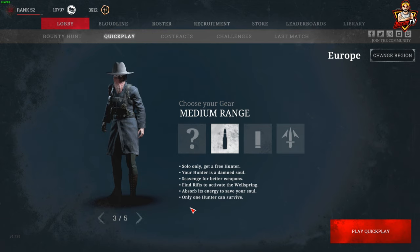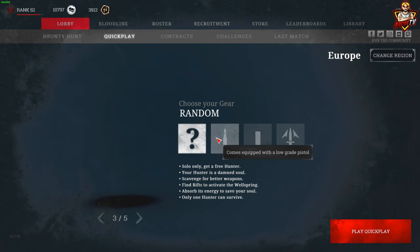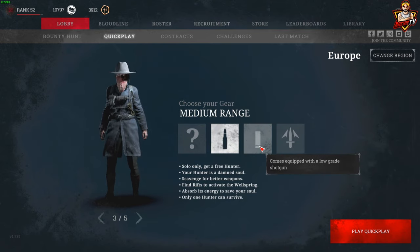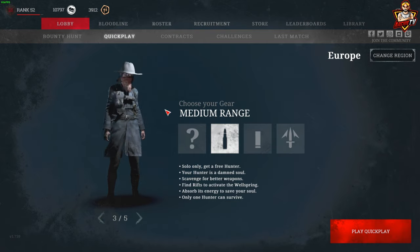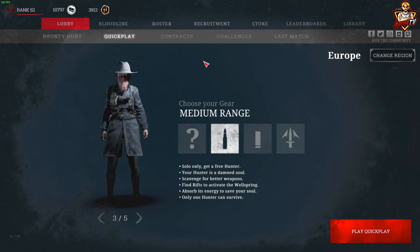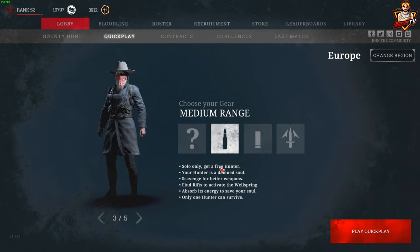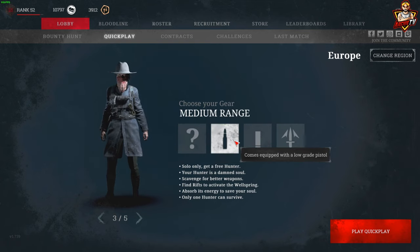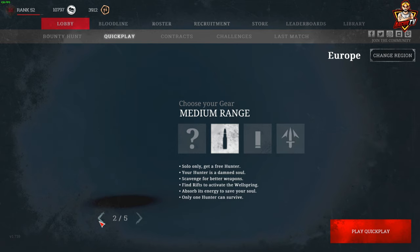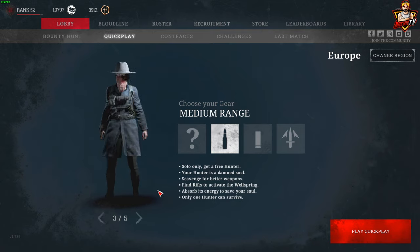What's up guys, today we're going to be doing a quick play tutorial for new players. This is not an advanced guide — I just wanted to do a quick play guide for the new guys because obviously we have the 1.0 release and a lot of people are going to play quick play. It's also a good way to get a decent hunter, practice your aim, and get used to the guns. In this screen you choose random, medium, short, or melee — I normally go short but we're going to go medium. You can also choose your hunter here.